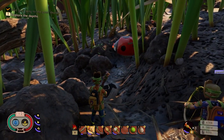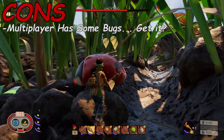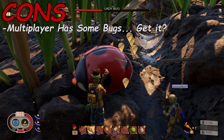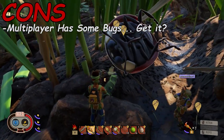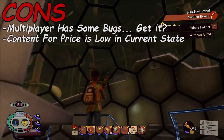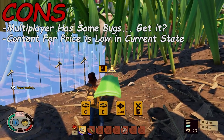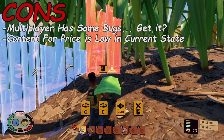Now for the cons: first, the multiplayer is a bit unstable at the time of recording, which resulted in a few bugs such as things glitching into walls or enemies being unresponsive during combat. It really wasn't anything game breaking, but it was definitely noticeable. Lastly, the content available at the time of purchase was pretty low for the price tag. It took us about 10 hours to complete the entire story, and after that the game didn't have too much to offer other than just building massive structures that didn't really benefit you in any meaningful way.